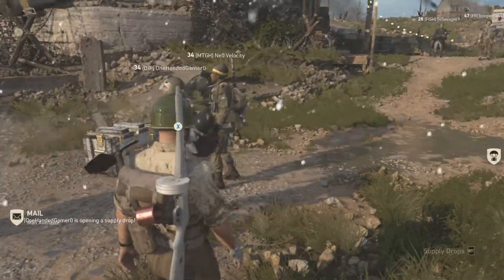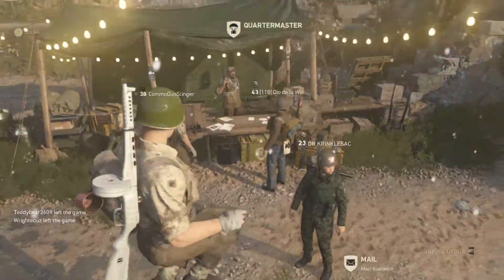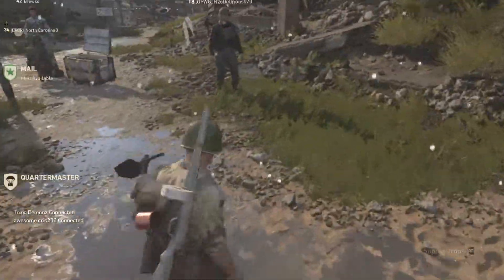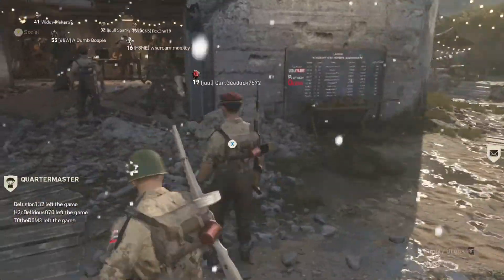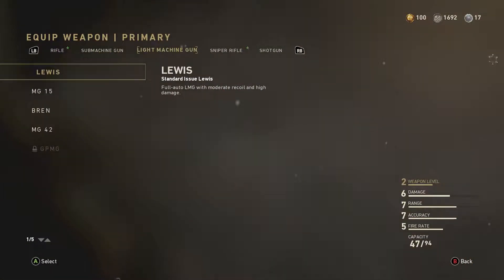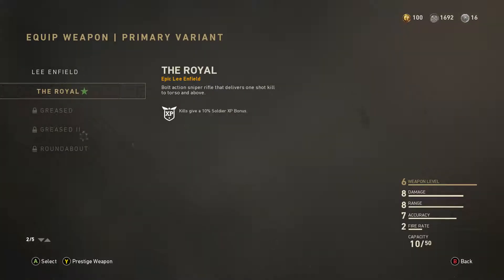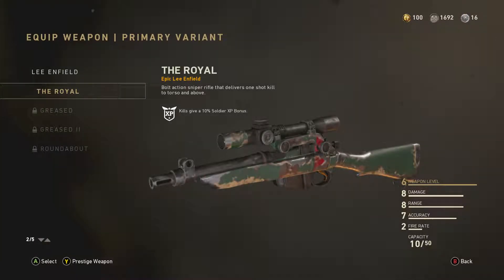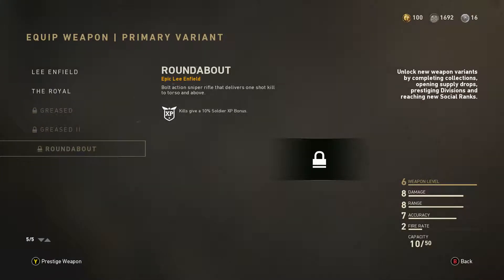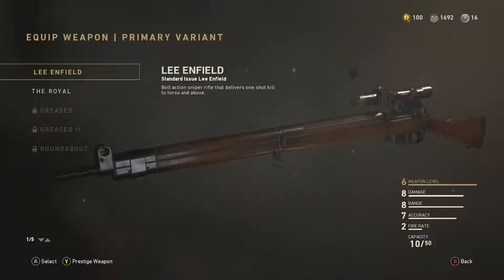That's gonna be a short little supply drop opening, hopefully you guys have enjoyed. If you did, make sure to leave a like, subscribe to the channel if you guys are new, and tell me what you want me to do in CoD World War 2. Let's just look at that newly infield variant using lock token. Here's the base infield variant and we get nothing for the epic — oh god, that just looks terrible.